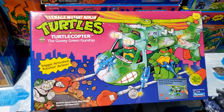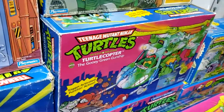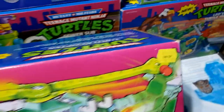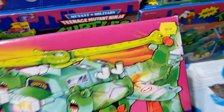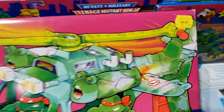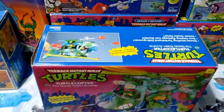Here we have another TMNT Turtle Copter. This box is much better than that box, even though that one was pretty nice. Be still my heart — this one came from Child World Child Palace for $22. I would have bought these all day. Beautiful box — look at the condition of that box. Absolutely gorgeous.